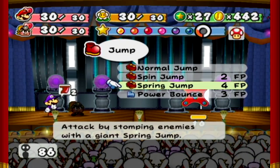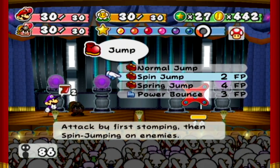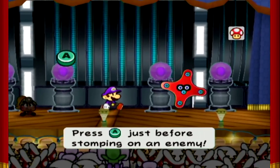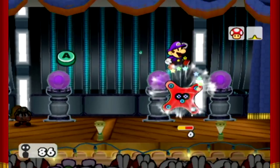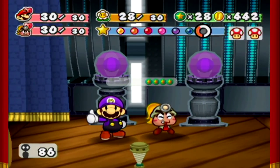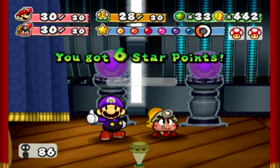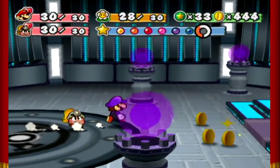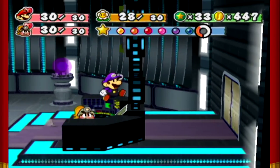I should probably use the spin jump on it to get rid of it as quickly as possible. There we go — it's dead. Gave us 6 star points. Hooray for all the badges that make me overpowered. And we get coins! And a computer!